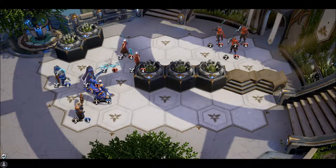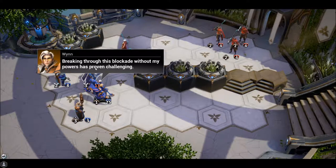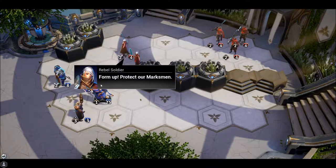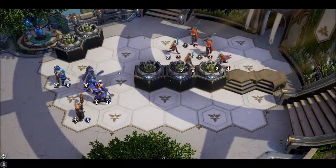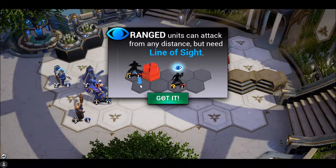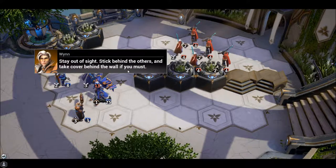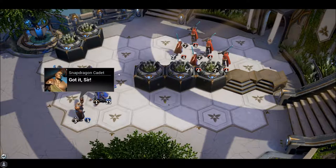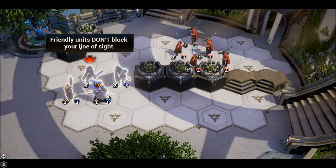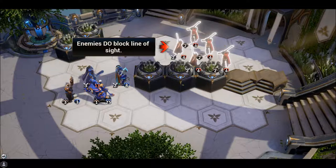The player eliminates an enemy, noting it came in clutch. In-game: 'Breaking through this blockade without my powers has proven challenging. Fear not, I'll be your shield.' A new tutorial tip explains: ranged units can attack from any distance but need line of sight. Friendly units do not block your line of sight, but enemies do.